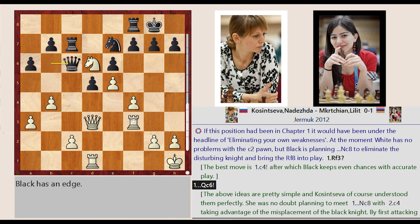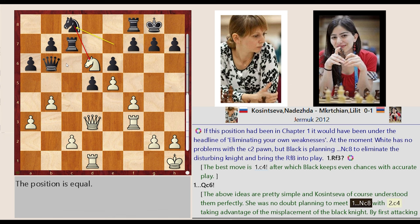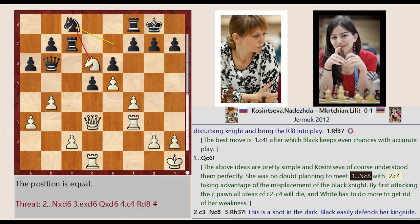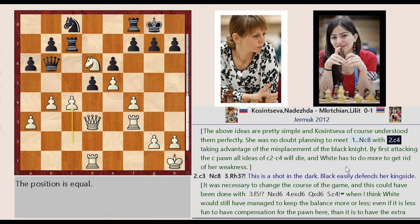Queen B6-C6. The above ideas are pretty simple and Kosantseva of course understood them perfectly. She was no doubt planning to meet Knight E7-C8 with C2-C4, taking advantage of the misplacement of the black knight.